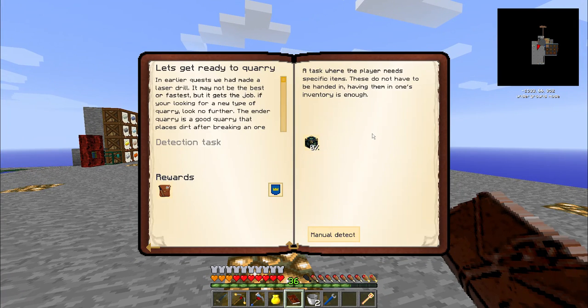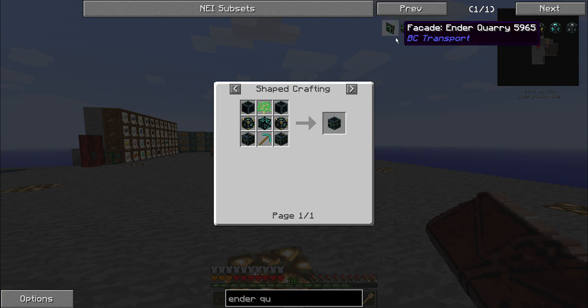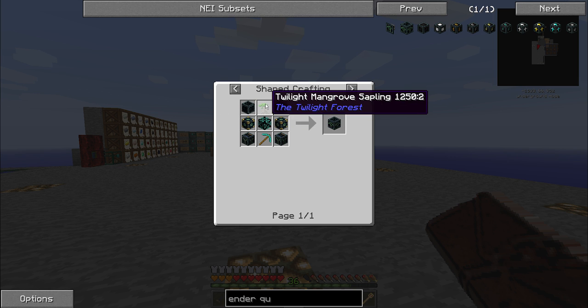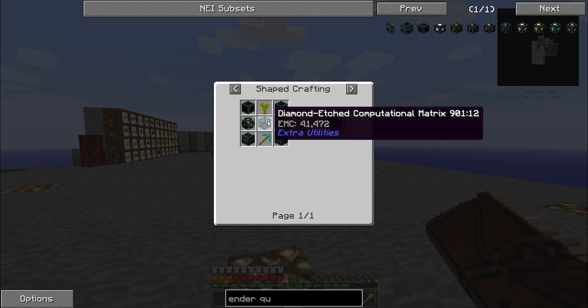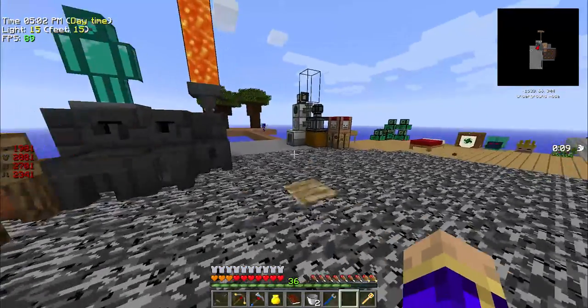While that's processing, let's look at some of the other things I'm going to need to do. I know that this whole 'let's get ready to quarry' is going to lead me to an ender quarry. An ender quarry is going to require those two ender cores, some ender infused obsidian, a diamond-etched computational matrix — which is four burnt quartz, some ender infused obsidian, and four diamonds. Let's go make that.